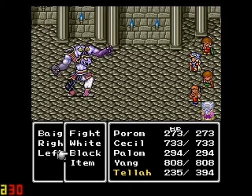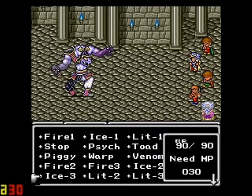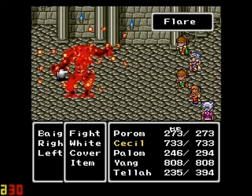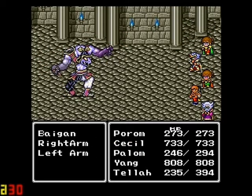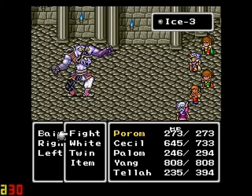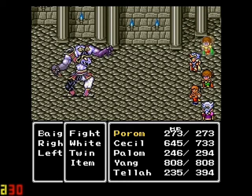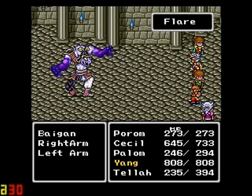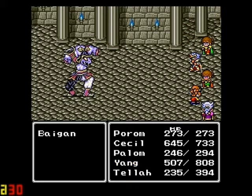He does have some moderately strong physical attacks and also casts Wall, which you have to be extremely careful of. You don't want to kill the main body first because if you don't take out the arms, he can regenerate them. Still gonna cast Twin, though - it'll get reflected onto one person but not that much damage. That's gonna force him to regenerate his arms.